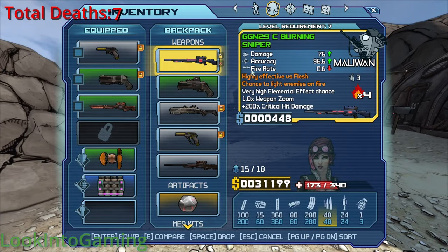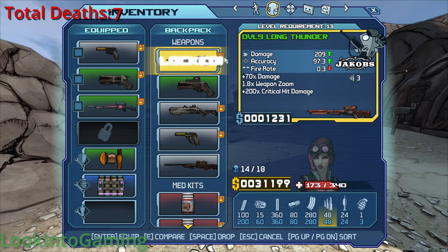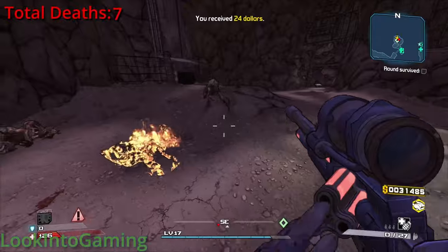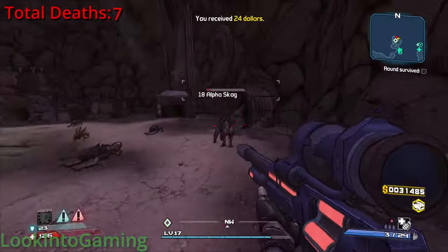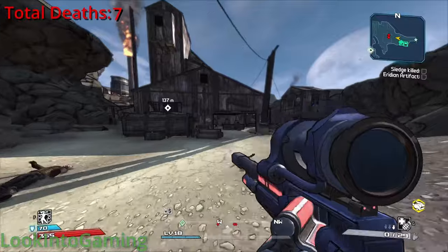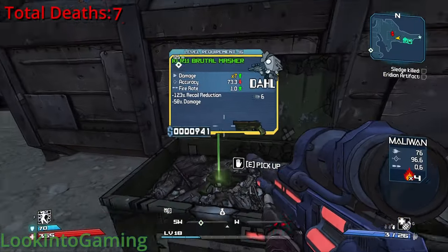That sniper looks like it can deal some serious damage, especially with four times fire. I'm really glad I allowed myself to use that from the scavenger mission. And thankfully I got the Alpha Skags instead of the fire baddie that can spawn at the end, making this way easier. I finished the last round of the Circle of Slaughter and then headed to Headstone Mine.